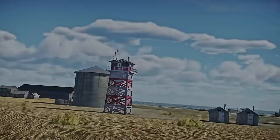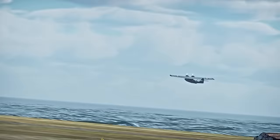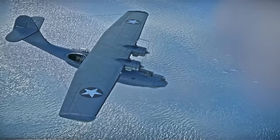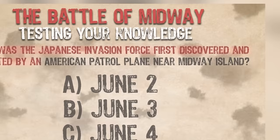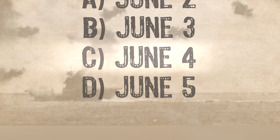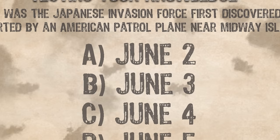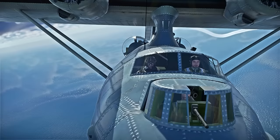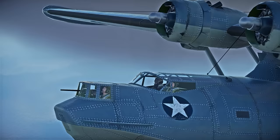Coming in next is a fascinating and unknown story from within the crucial flight that discovered the Japanese fleet near Midway. Most everyone knows that the Japanese force was discovered by a PBY Catalina patrol right before the battle began. What was the date that the Japanese invasion force was originally discovered and reported by an American patrol plane near Midway Island? The correct answer is B — June 3, 1942. But I can just about guarantee that you didn't know this story, presented by our good friend Peter Haig, an SBD Dauntless pilot for the CAF's Air Base Georgia and Battle of Midway researcher.